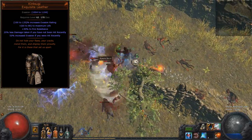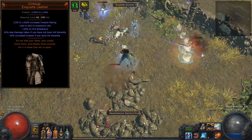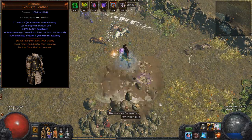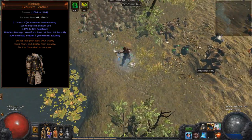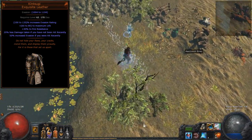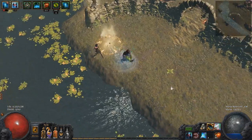Physical damage is probably still over-represented in terms of the biggest threats in the game, but Kintsugi also protects from those as well. This chest also allows for a decent amount of evasion and evasion scaling, so you can actually play an evasion-dodge character as an evasion-dodge character — not just a Lightning Coil dodge character.